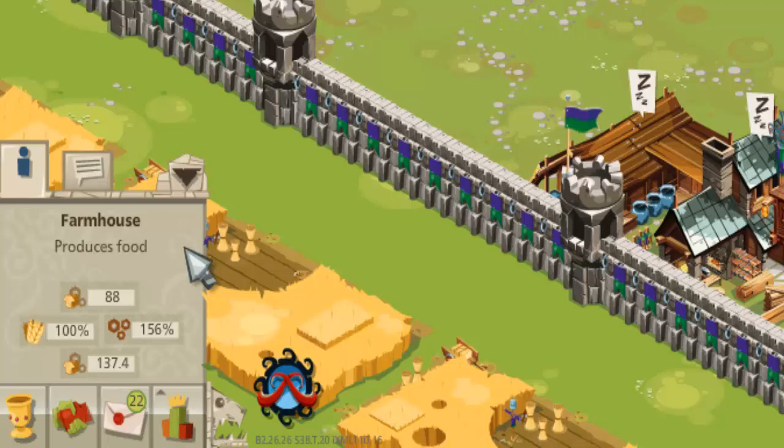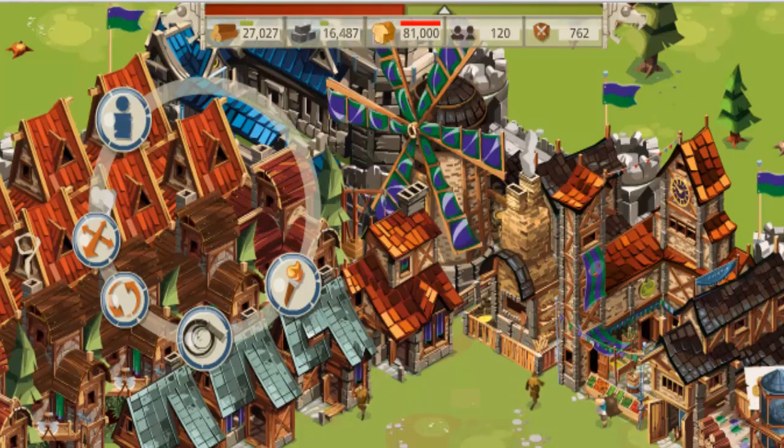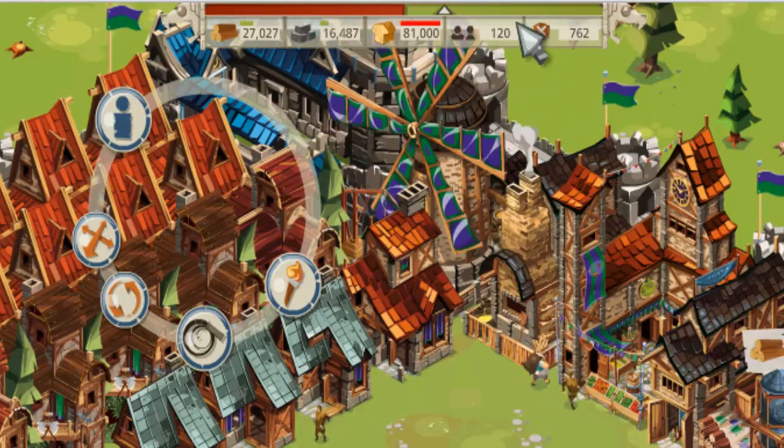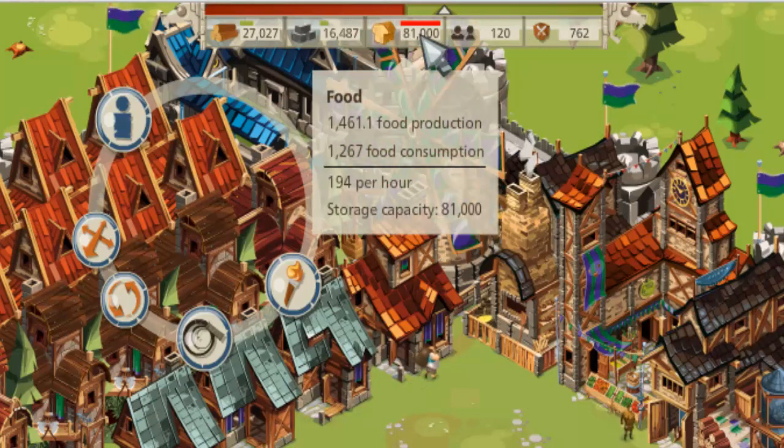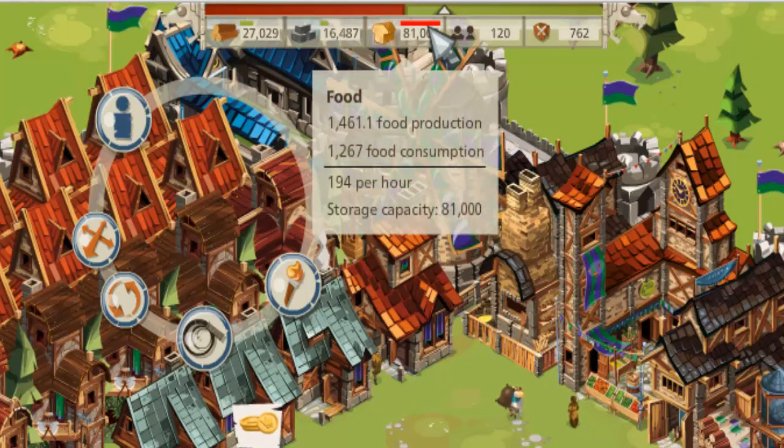That's pretty good, but what if we could improve our public order? At the moment we've got 1,461 units of food production, or 194 per hour. Let's see if we can change that or improve it.